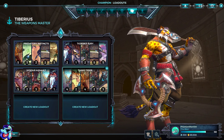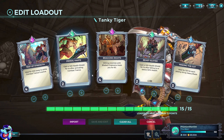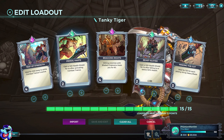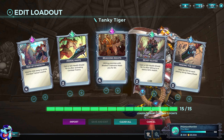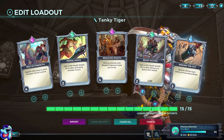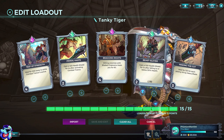The loadout I crafted when the character came out is called The Tanky Tiger Loadout. Test of Strength: heal for 200 every 1 second while Combat Trance is active. Primal Haste: gain a 120 health shield for 4 seconds after activating Combat Trance. Bragging Rites: hitting enemies with Bladed Chakrams heals you for 60. Beast Slayer: gain a 100 point health shield for 3 seconds after falling to or below 50% health. And Making the Cut: heal for 120 for each enemy hit by Heavy Blade. Basically everything he does gives you a shield or heals him — that's why it's called Tanky Tiger.